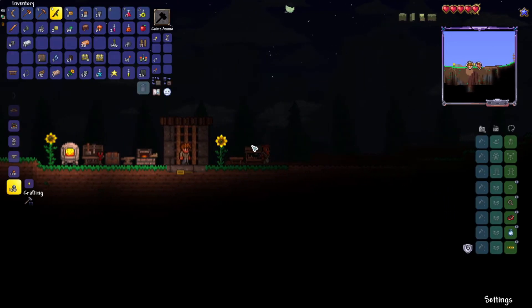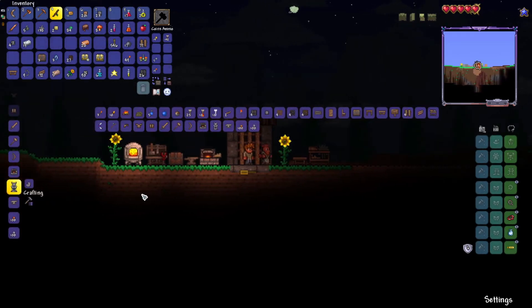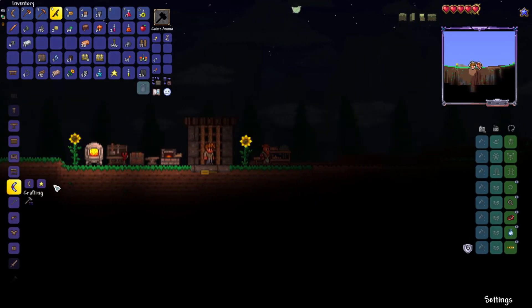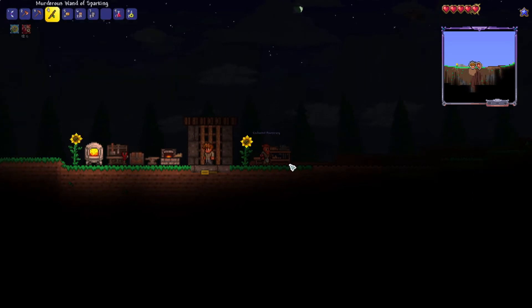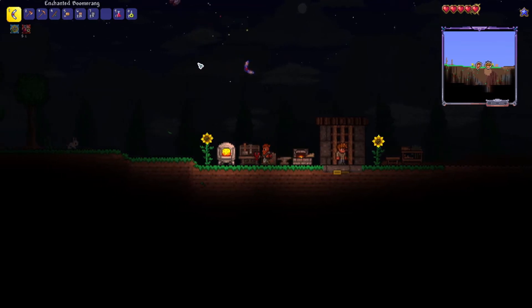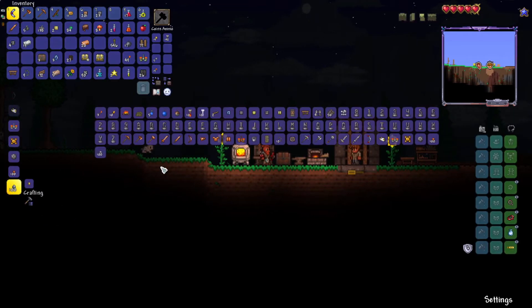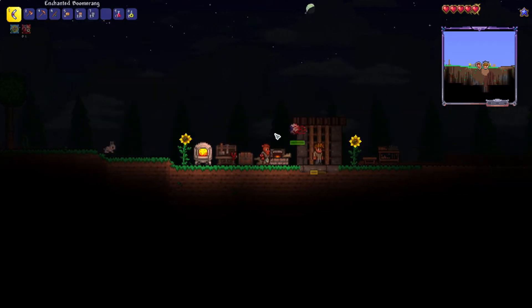We've got a spot for spawn. Let's make a hammer really quick. Oh my gosh, we can make an enchanted boomerang — yes please! Did we get anything? Nope, just a normal boomerang. Alright, let's make a hammer.